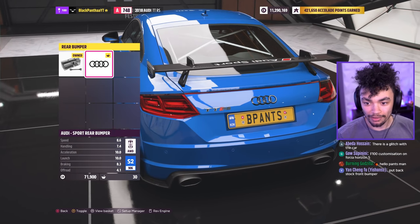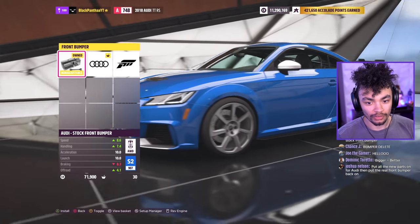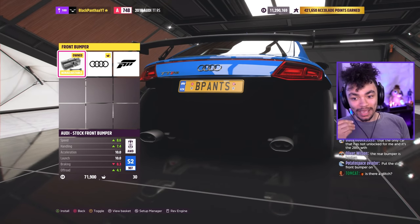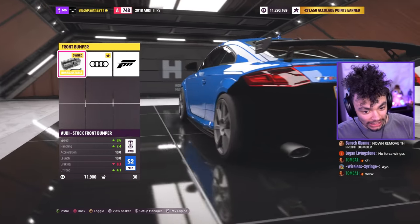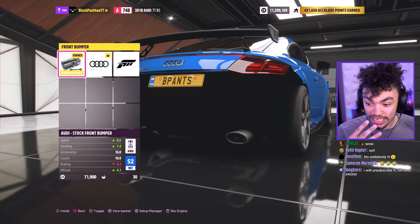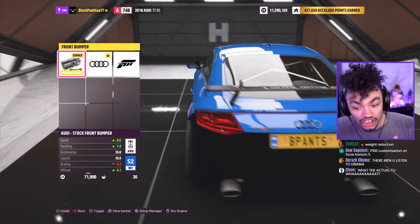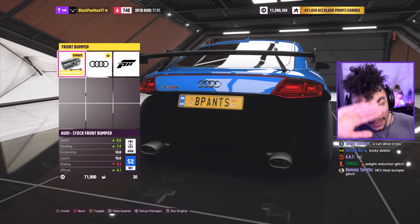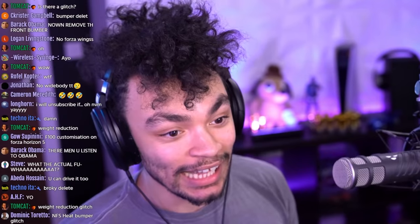What's the glitch then? Chat is telling me to put the stock front bumper on. Oh, now I see what you mean — it removes the bumper entirely. People are calling this a 'bumper delete,' but it's clearly a glitch, clearly broken. I don't understand how with only three customization parts you miss an issue like this — there's just nothing there where there should be a big metal piece.